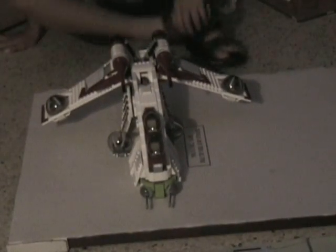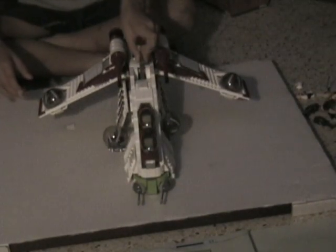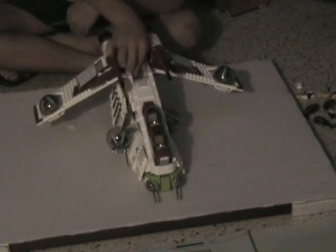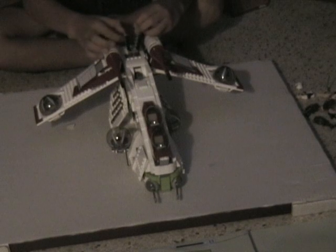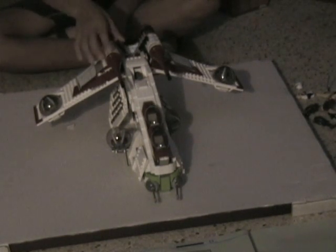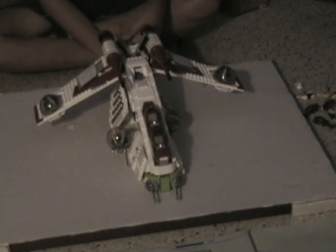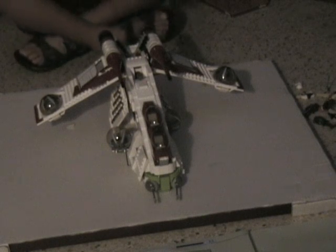Now get on to the thing you've all been waiting for — the Republic Gunship. First off, there's a handle here and you can pick this up. There are flick missiles here that can shoot, of course. I think they should make a new type of missile where you push one button on the back — like a redstone in Minecraft. I might be making a new channel for Minecraft. My dad might let me.